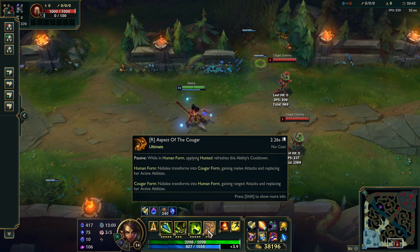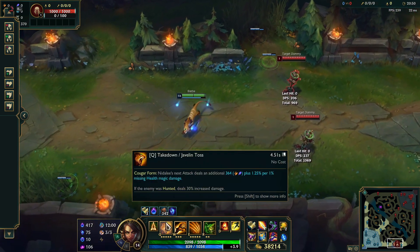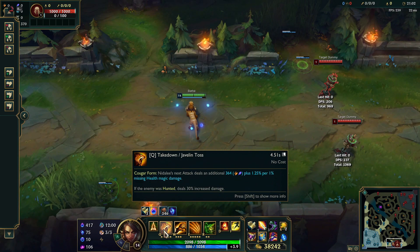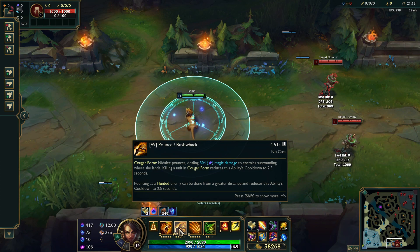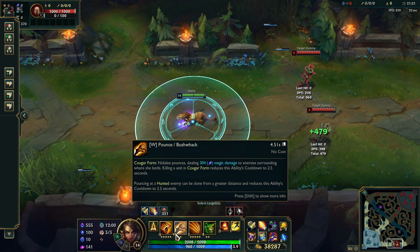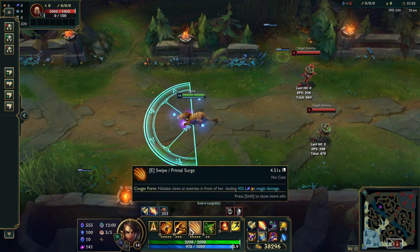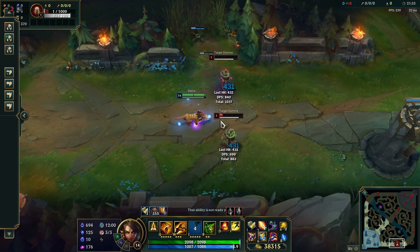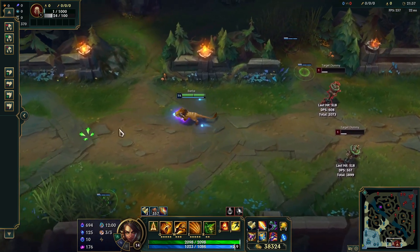Our ultimate in human form: applying hunted refreshes the ability's cooldown, then you transform into cougar form. Nidalee's next attack deals an additional 364 plus 1.25 per 1% missing health magic damage — scaling really high when people are low health. If the enemy is hunted, it does 30% more damage. The W lets you pounce on an enemy dealing 300 magic damage to the surrounding area, and pouncing at a hunted enemy can be done at greater distance. The Swipe claws enemies in front of her for a lot of damage and can hit multiple targets.